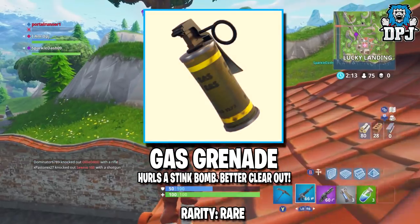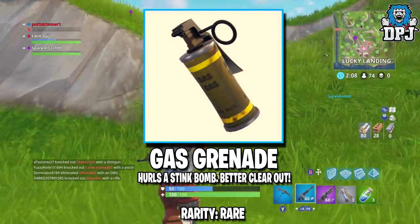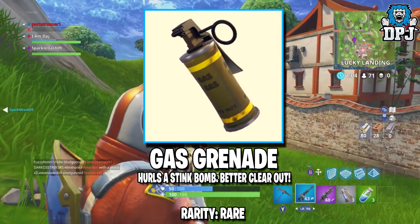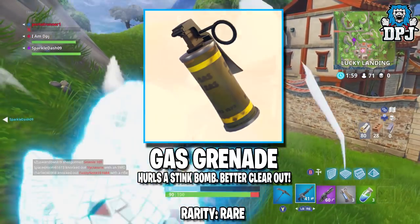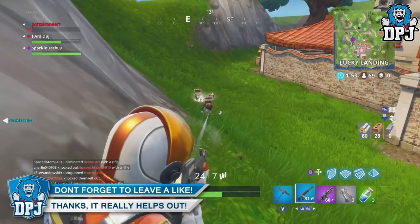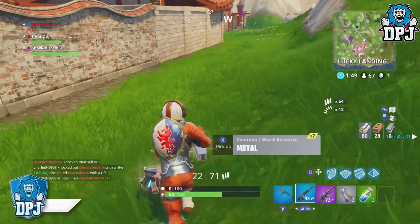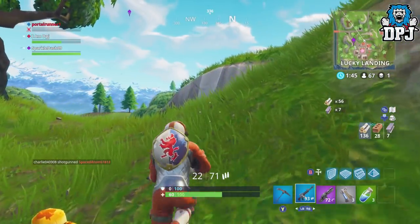We also see the Gas Grenade — it hurls a stink bomb, better to clear out. I can imagine if you've got an enemy team grouped up in a room or building, if you can get one of these in there they will have to abandon ship — this actually makes for good strategy play. One teammate risks his life running to the enemy base, dropping one of these in, trying to get clear, but if he dies they will still have to escape that building while your other three teammates take them out. I love that, I seriously do.